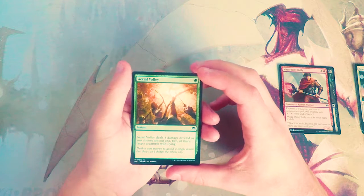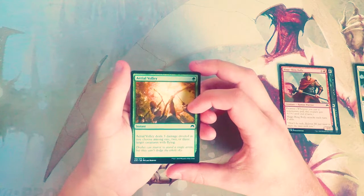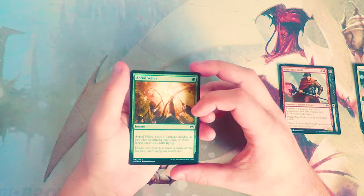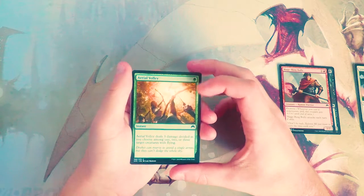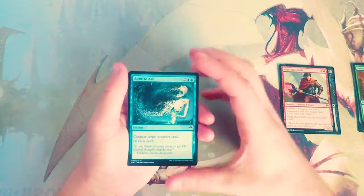Aerial Volley is an instant for one green. It deals three damage divided as you choose among one, two, or three target creatures with flying. This is really great sideboard and probably decent main board. I feel like there are enough flyers in this set that you could maybe get away with it, though you will find matchups where it's probably fairly dead. I would not first pick this, but I do like it.